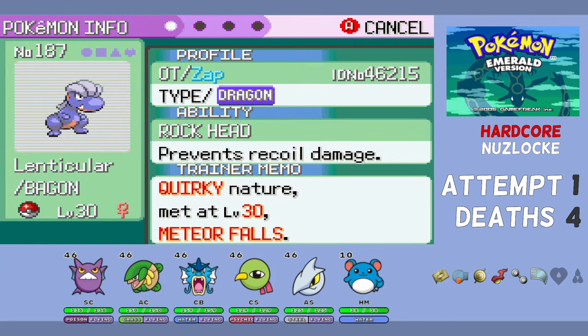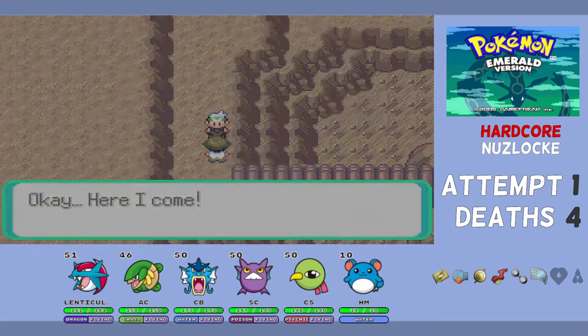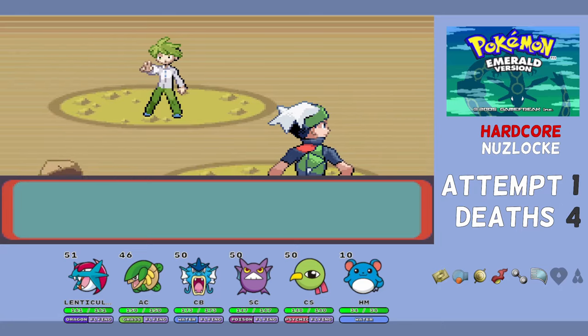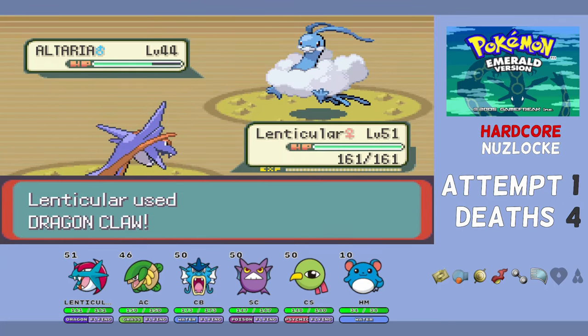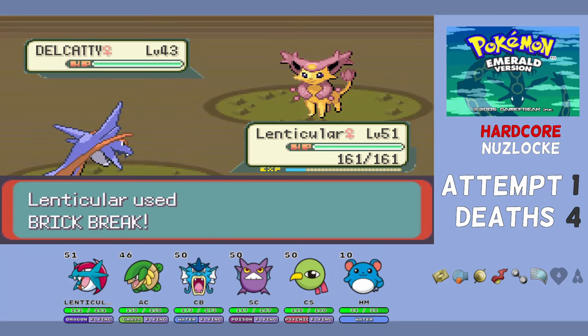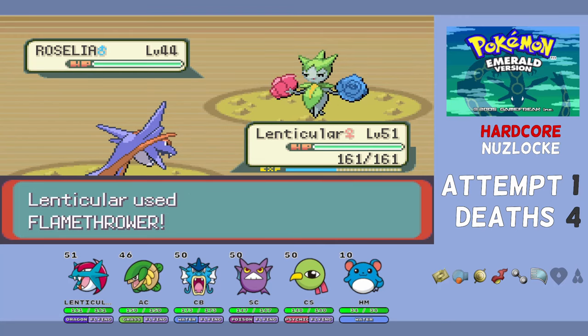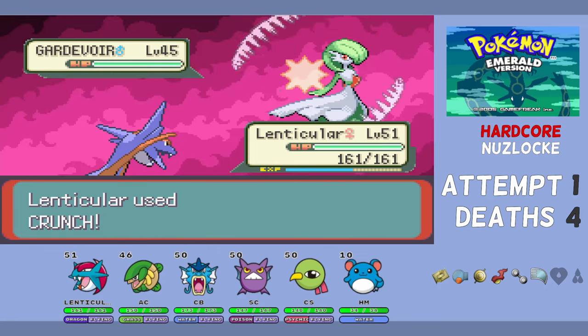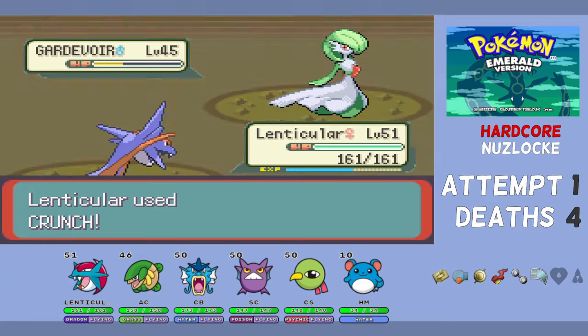We head back to Meteor Falls for our last encounter. Lenticular the Bagon has a quirky neutral nature and will replace CS on the team. We leveled it to 49 so it learns Dragon Claw and taught it several coverage TMs. In the Wally battle, Dragon Claw one-shots his Alteria (critical hit). Brick Break takes out Delcatty. Flamethrower one-shots Magneton and Roselia. Gardevoir requires two Crunches — no Fairy typing in this game helps — winning the Wally battle. This is why I don't show these battles normally.